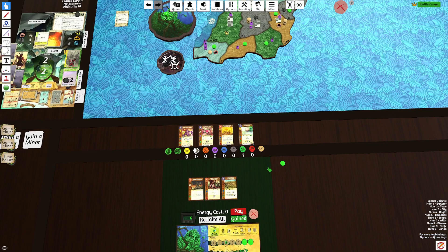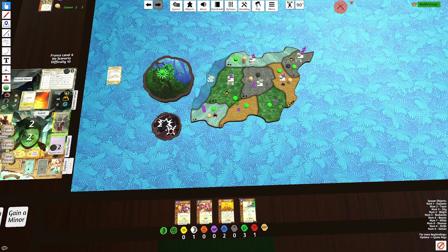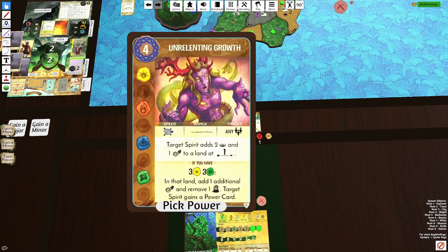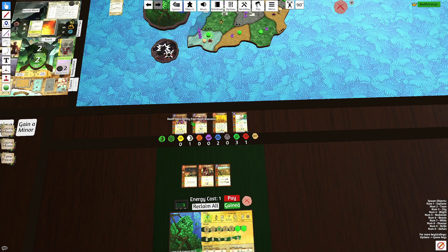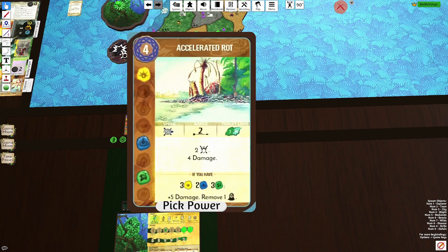These are some good ones. We'll put this presence in the Wetland here. This is where we could probably throw Unrelenting Growth out for the team, though I think it's just Accelerated Rot here — it's just tons of damage for us. We don't Threshold it.